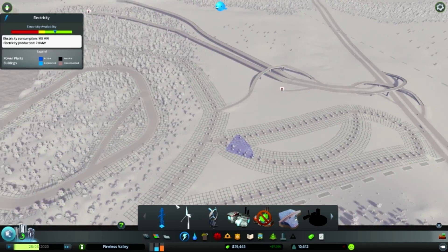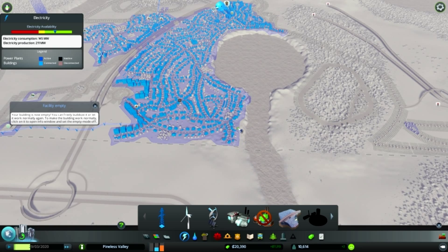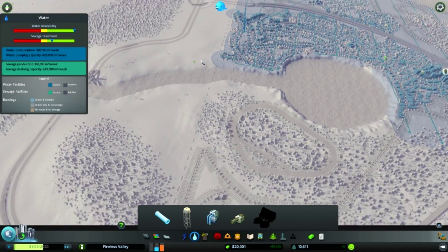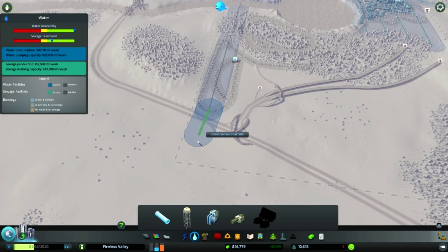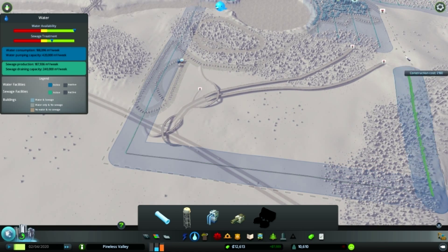We'll have to run some power over here — yeah, see, they're gonna want power. So we'll just run that out there for now. Then they're gonna complain about water. Let's bring the water over here, I guess we can bring it out to here.